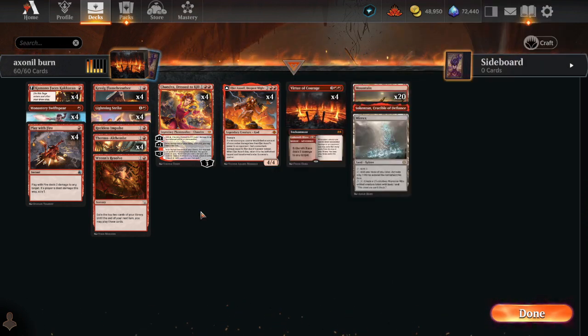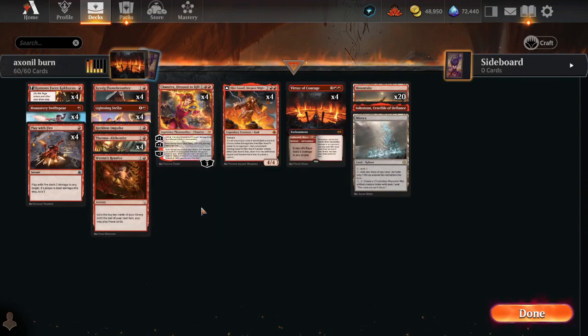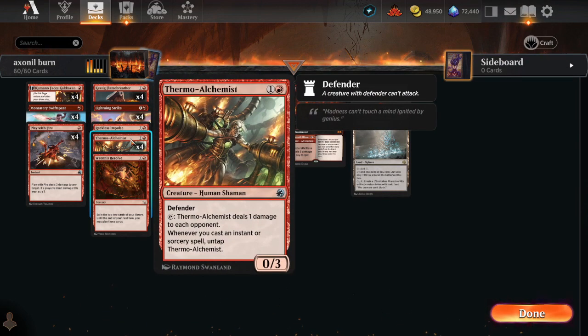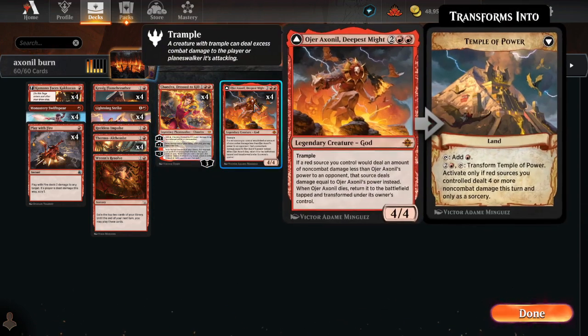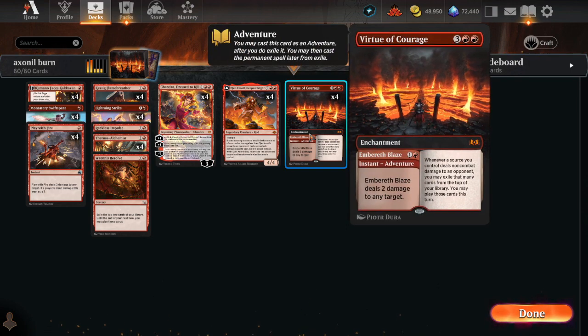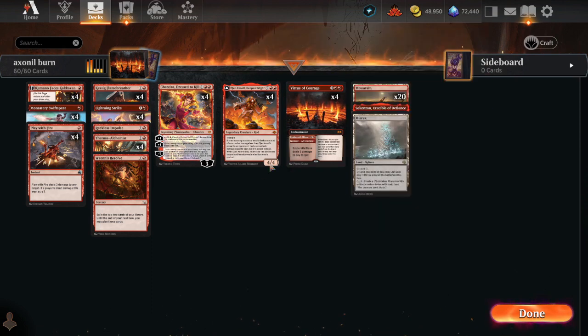This version of Burn is even more of a combo deck. We do have some of the critical mass elements, specifically Monastery Swiftspear and Kumano Faces Kakkazan. But we're focused on pairing Ojer Axonil with the pinging effects of Thermo-Alchemist, Kessig Flame Breather, and Chandra Dressed to Kill. Ojer Axonil turns all of those 1-damage pings into 4 damage — or 5 damage if it happens to have a +1/+1 counter from Kumano. Virtue of Courage also pairs nicely with those pinging effects for insurmountable late-game card advantage. And both Virtue and Ojer synergize with all of our burn spells.